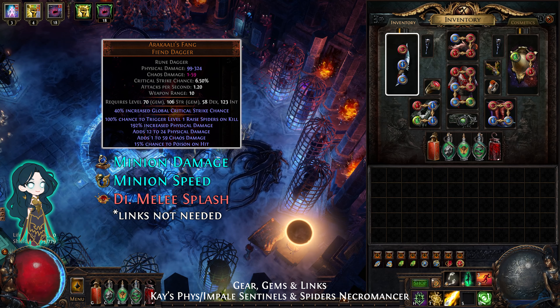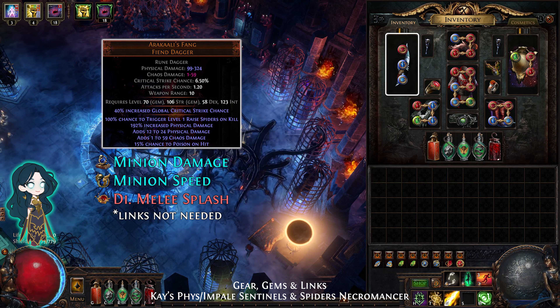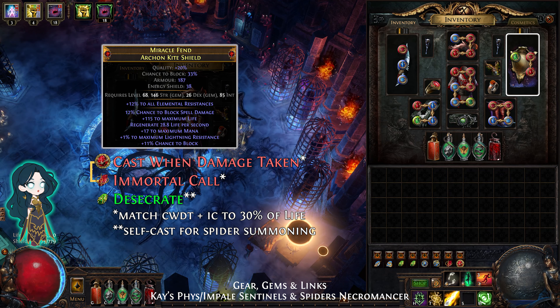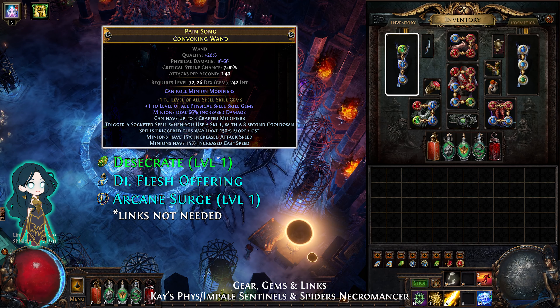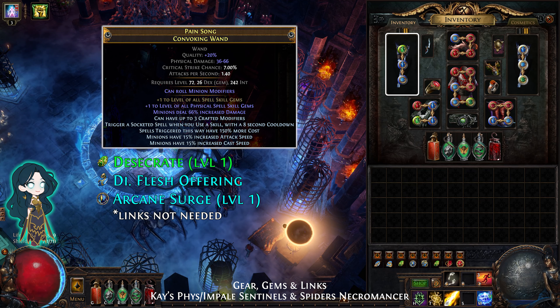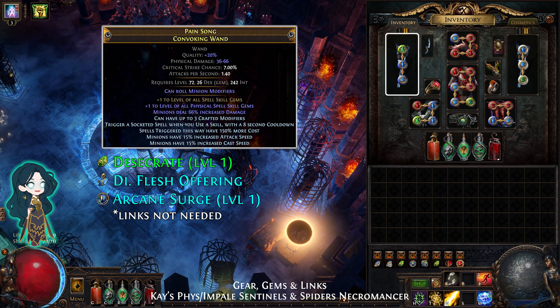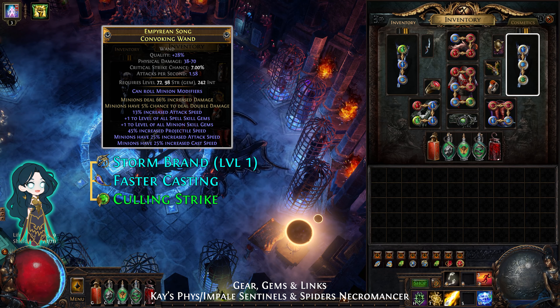The best way to play this build is using 2 sets of weapons. For mapping, use Arakaali's Fang with minion damage, minion speed, and melee splash, and a well-rolled shield with cast when damage taken linked to immortal call, and unlinked desecrate. For endgame bossing, use 2 wands with extra levels for the sentinels — you can get this from plus 1 to minions, plus 1 to spells, or plus 1 to physical spells. One wand should have the trigger craft. A cheap alternative is Cold Iron Point for plus 3 to physical spell gems. One wand has desecrate, flesh offering, and arcane surge, and the other wand has Storm Brand, faster casting, and culling strike. Each hit from Storm Brand can refresh or resummon your sentinels.